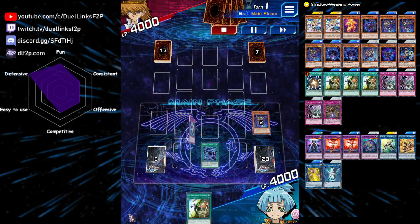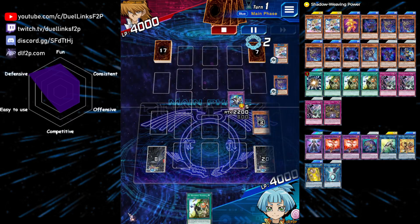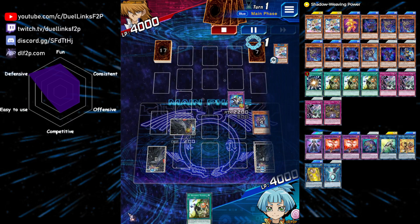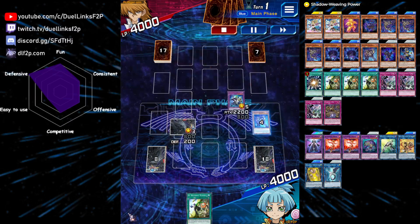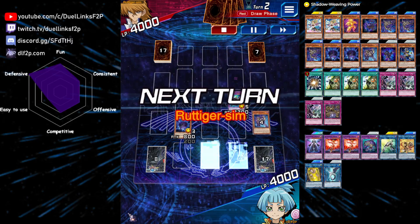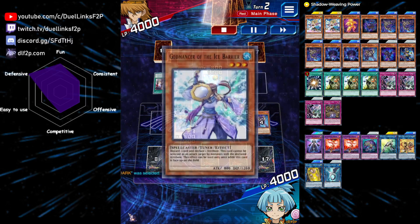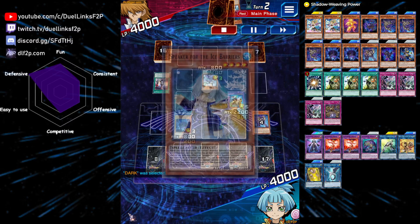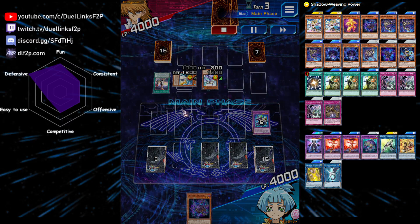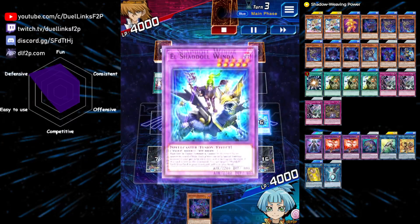The thing about Shaddolls is that if you have a Shaddoll set face-down, it's really hard for your opponent to not trigger either one of the effects — if your opponent attacks it, you trigger the flip effect, and if your opponent destroys it with a card effect, you still get to use the graveyard effect. So your opponent has to either banish it or bounce it back to the hand or deck to actually prevent the effects from being used. We're going to make a Winda, which is good enough — our opponent cannot make any of their extra deck monsters, so they enter with two monsters on field.